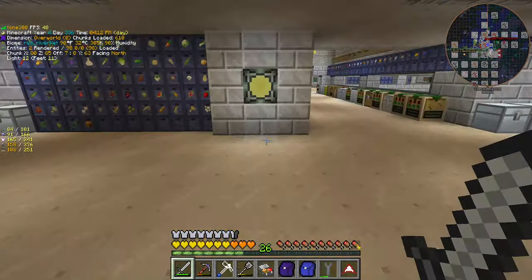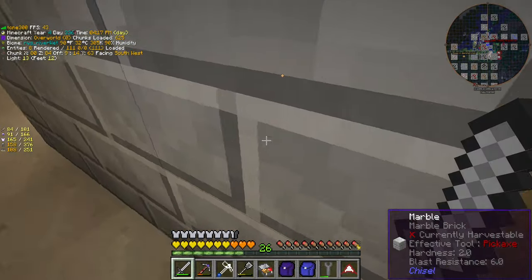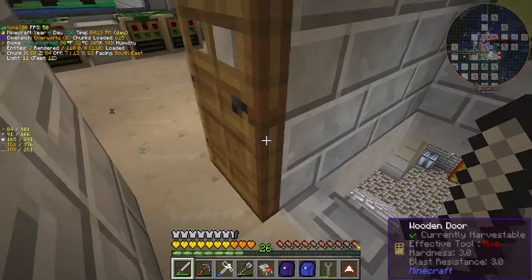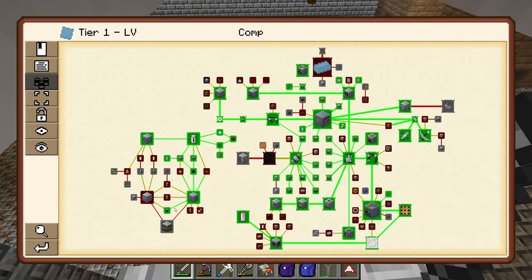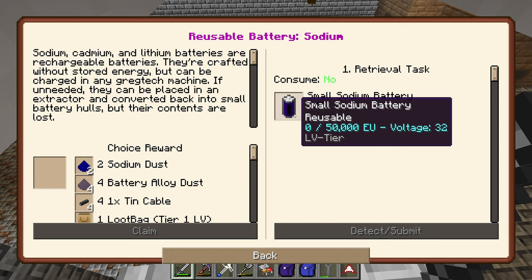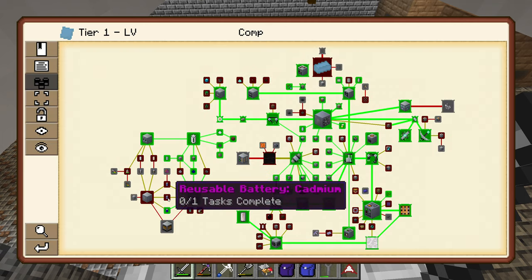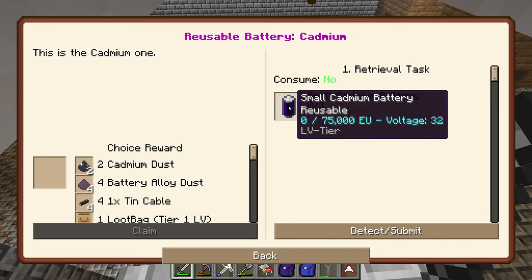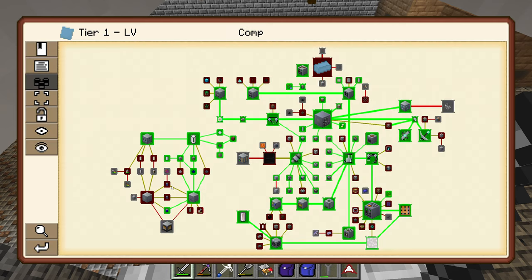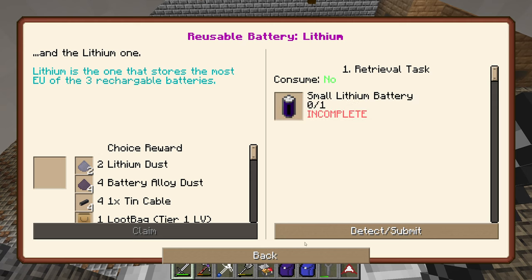So where I left off last time, I think we made my first battery — the sodium one. I've had a look at the quests and the sodium one only produces 50,000 EU. We can then go up to a cadmium battery at 75,000 EU. And the lithium battery at 100,000 EU. So this is by far going to be the best one.